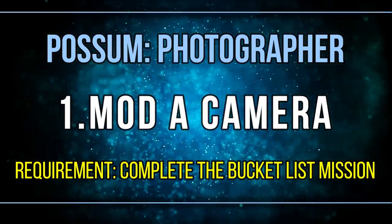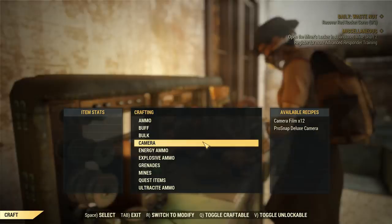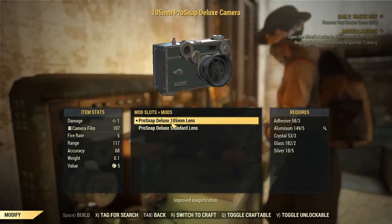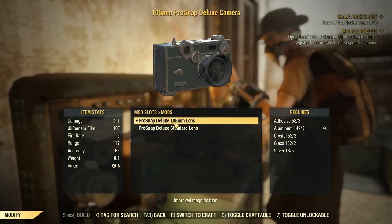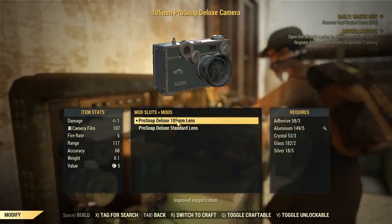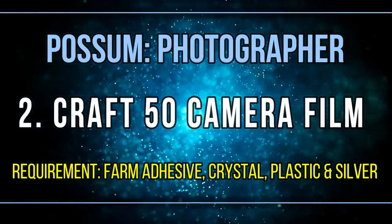Excluding the exam, which I'll always do last, modding your camera is the first step. For this you need to have done the Bucket List mission, because once you finish it you can access the camera lenses. If you have a lens equipped already, just go to standard lenses, switch to the other one, and the point should be done. Then switch over to the 150mm lens if you prefer zoom.